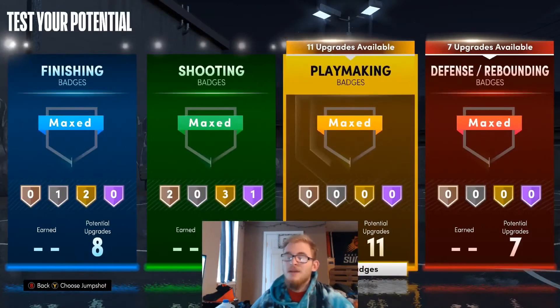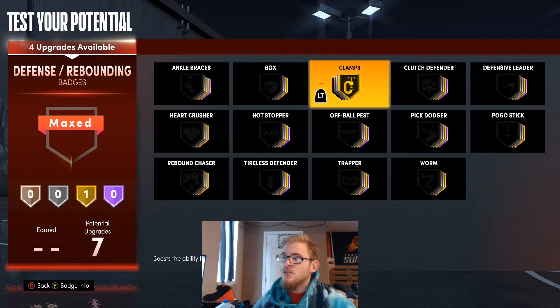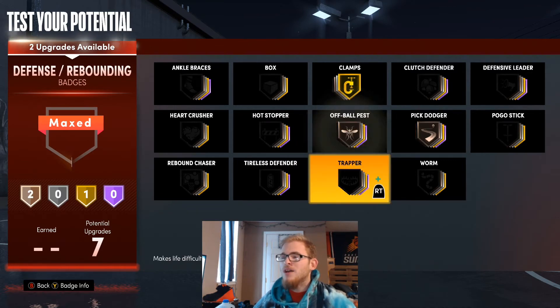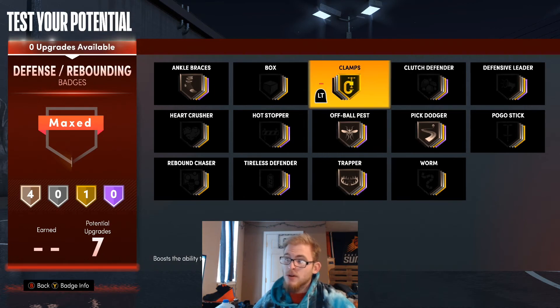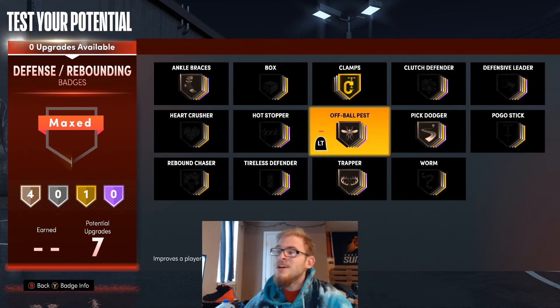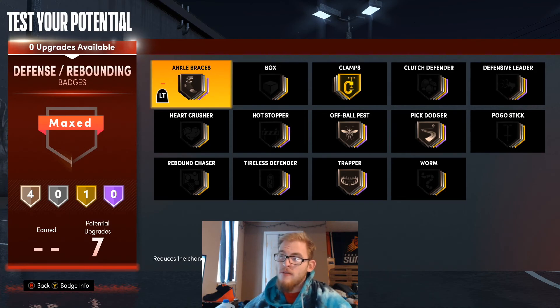For defensive badges, Clamps on gold. You can use Ankle Braces if you want. With this build you're going to want Pick Dodger — you're probably going to be getting screened a lot. I'm going to throw Off-Ball Pest, Trapper, and Ankle Braces on bronze. Off-Ball Pest, Trapper, and Clamps will all work together to force ball pickups — you want to be a pest with these seven defensive badges. Ankle Braces just help you not fall down.